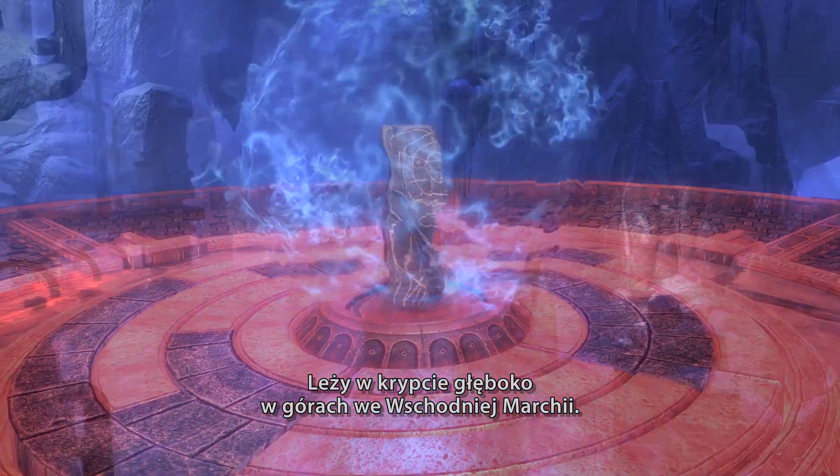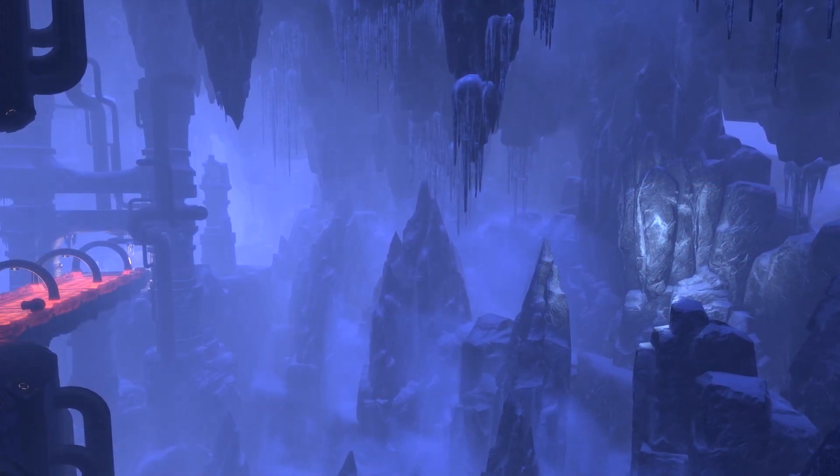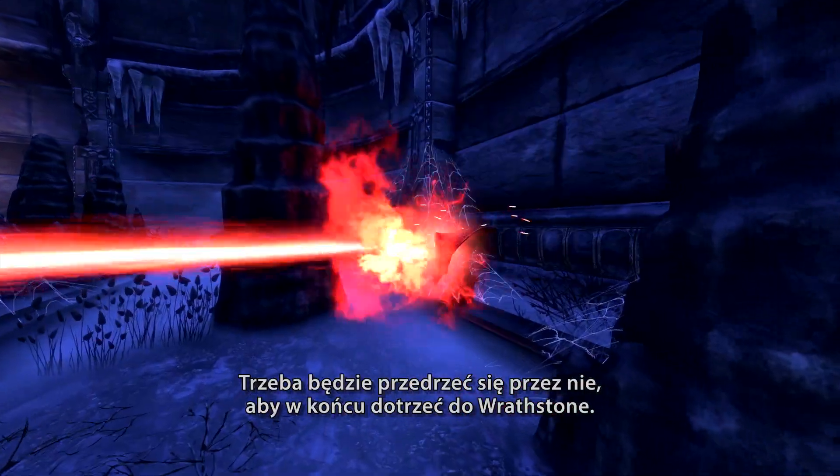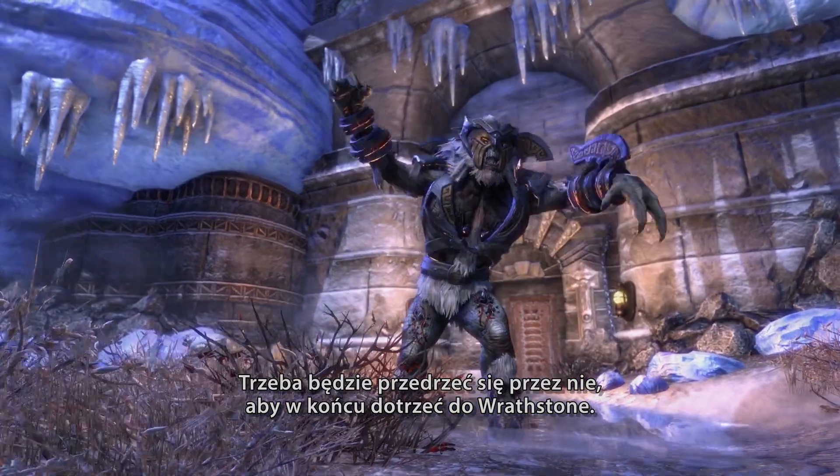In Frost Vault, half of the tablet has been sealed away by the Dwemer in a vault deep within the mountains of Eastmarch. Frost Vault has all manner of creatures in it — goblins, Dwemer, traps — and you're going to have to battle through all of those to get to the Wrathstone.